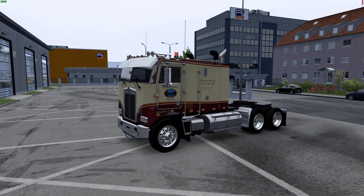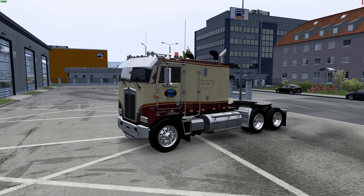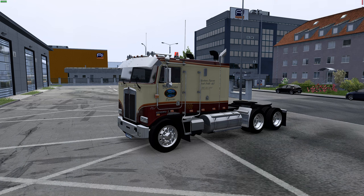Welcome to another Goggles 56 tutorial. This one is going to have a foot in both games — we're going to pull a truck from ATS and put it in ETS, set it up, and we're even going to do a trailer. Not all trailers work, but we're going to try it anyway. Here in ETS, there's the Overfloater K100.